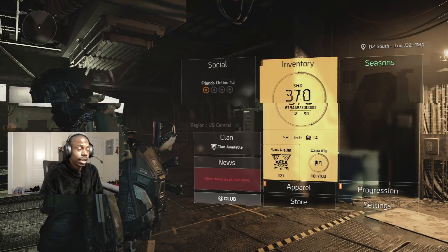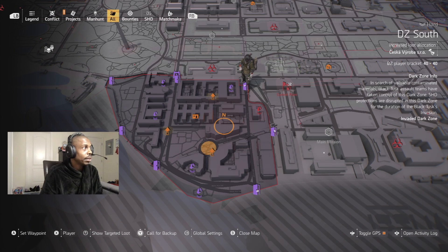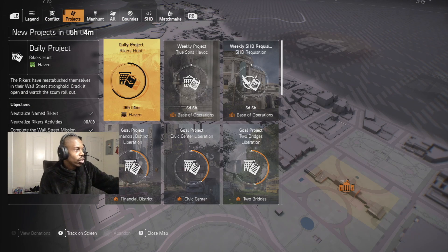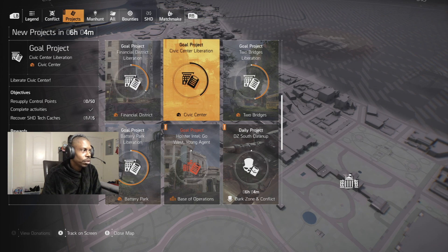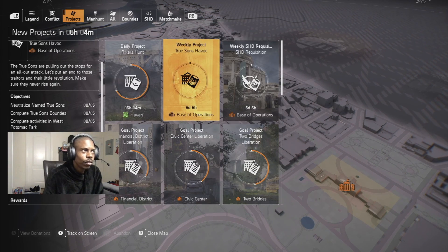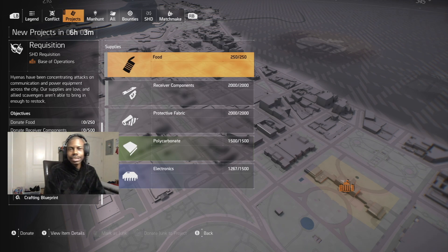Go to your Projects — it's an extraction, that thing's gonna get it. Go to your Projects and look at all your rewards. For this week on your SHD, you get an exotic cache, so click on that.